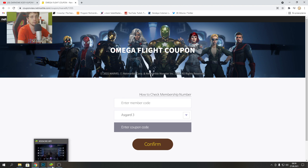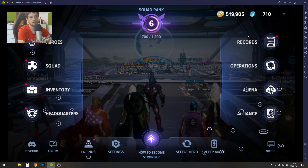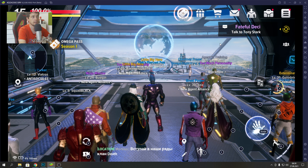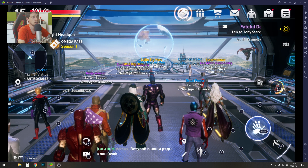After you claim the Omega Flight coupon and confirm it, you need to restart your game. If you are on BlueStacks, press Escape to quit, because otherwise this doesn't work.